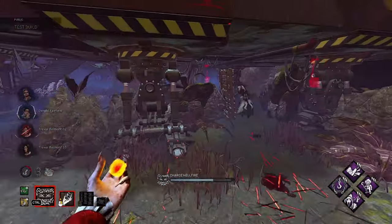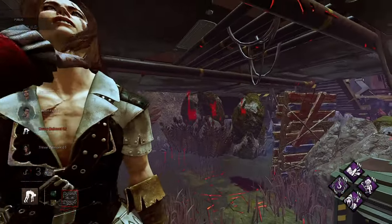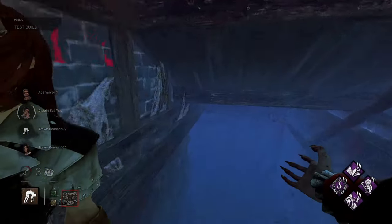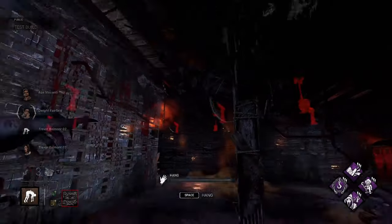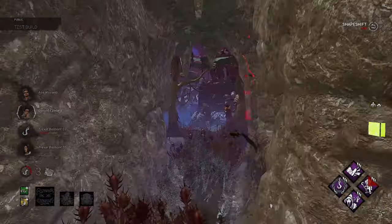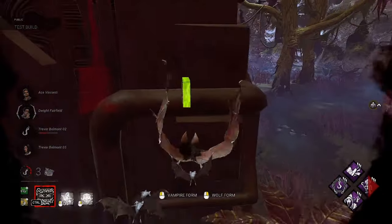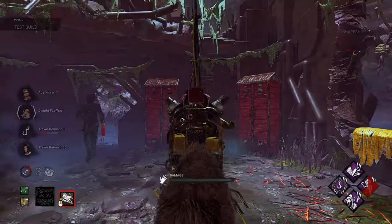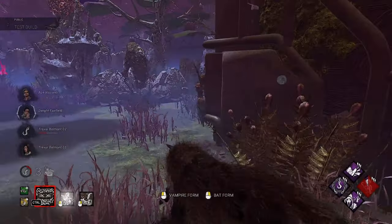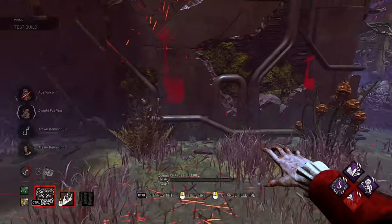Alright, we'll lift up the hellfire here — shoot that. Nice nice. So that counts as a smaller obstacle. Dwight thought I was gonna run through there and give him a free pallet stun — joke's on you buddy, not doing that for free. Get on the hook, alright Dwight, it's me and you now — let's go. What's up Ace?